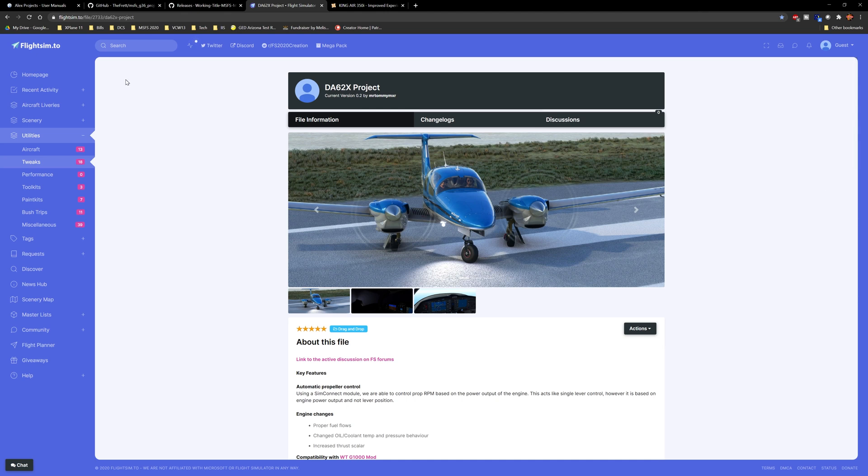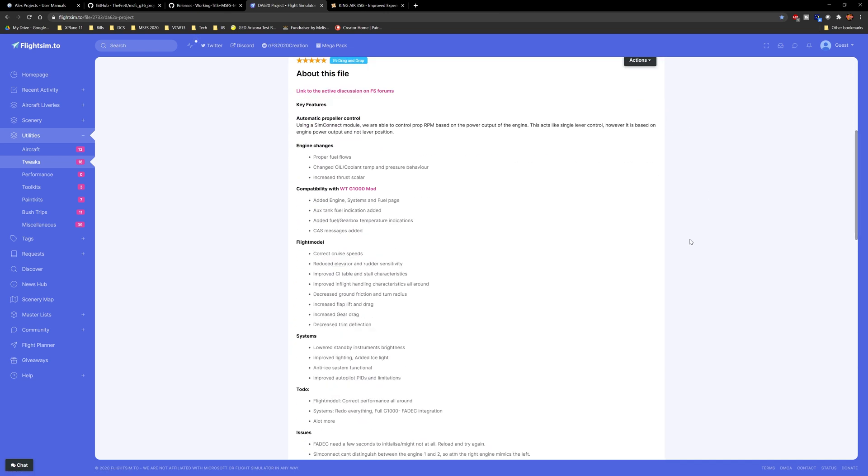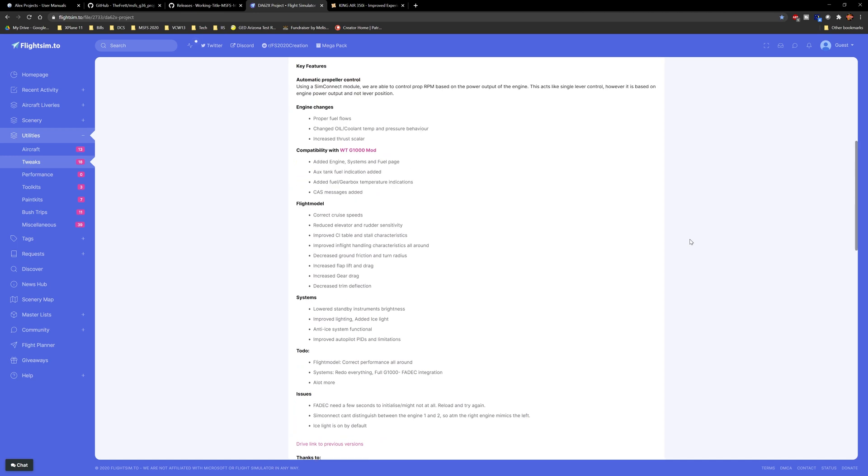For FlightSim.to, you do need to register in order to download most of the files. However, there is no penalty to registration — no financial cost or any requirements. I think they just want to track what the user base is. Here is the DA62 performance mod, and I'll give you guys a second to pause the screen and take a look at these.